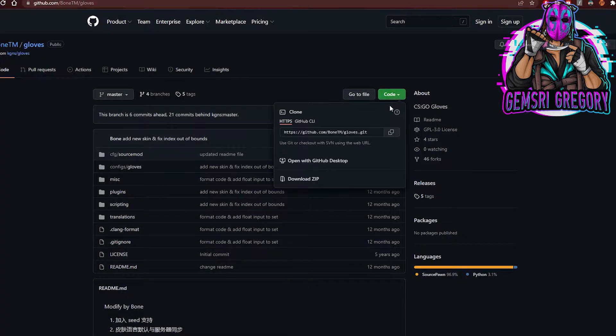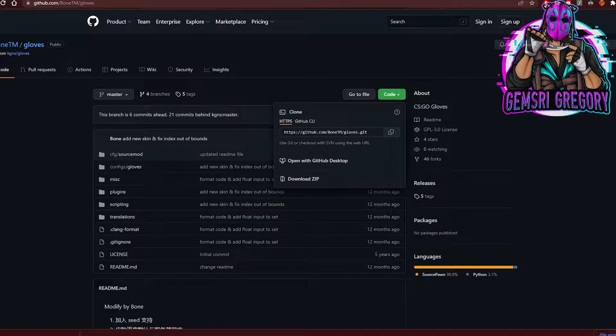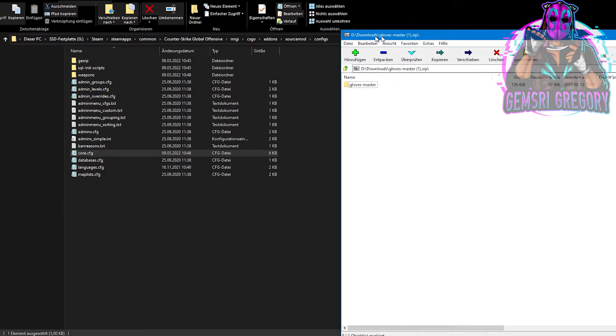Now it's time for the gloves plugin. Click on the green button named 'Code' and then 'Download ZIP'. Open the zip and paste the folders inside it as shown.